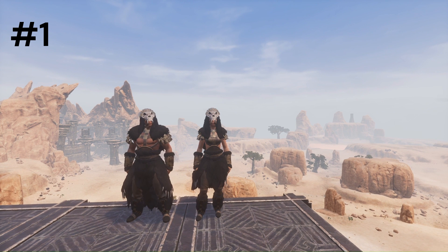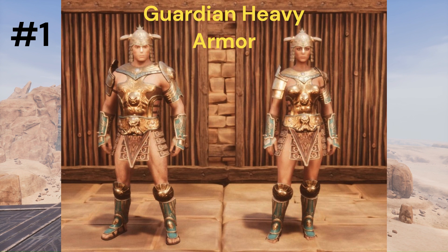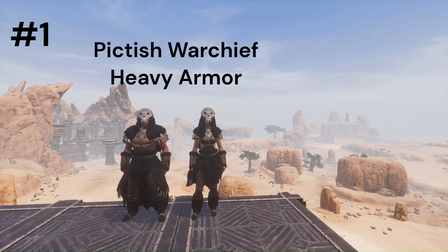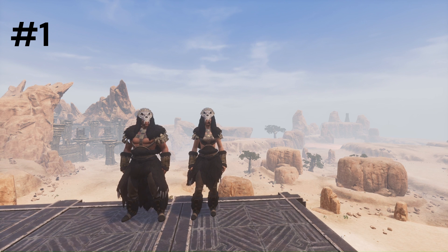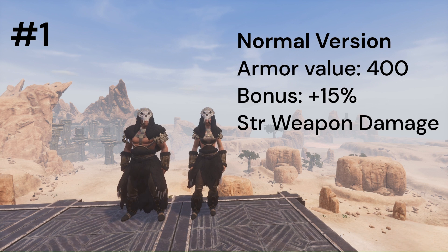There are two sets that provide strength weapon damage. One is the Guardian armor from the DLC Debaucheries of Darfari, and the next is the Pictish Warchief heavy set from Savage Frontier. Both armor sets come in normal and epic version and have the exact same stats. The normal version is automatically learned at level 10 when you unlock armorer knowledge and has a base armor value of 400 and plus 15% strength weapon damage.